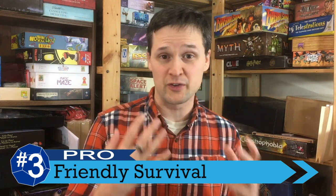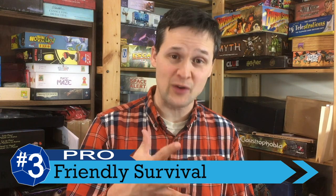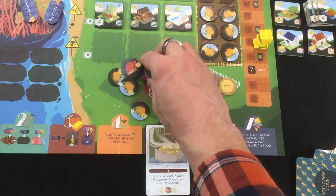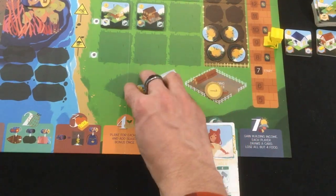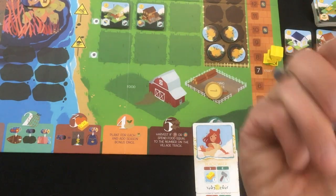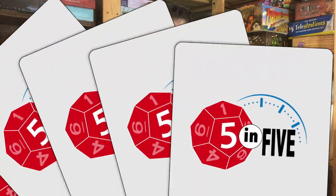That general idea goes right into my number three, a pro, and that's how the game models survival — like in Robinson Crusoe or similar games, but in a really friendly, low-key way. Like many survival games, you are striving with all your might to get enough food to feed your population, but if you aren't able to, nobody dies in this game — they just move away to seek other opportunities. When they leave, your village's prosperity goes down, but that actually makes it easier to feed everybody. So you still have the tension and strategy of trying to take care of your village as optimally as possible, but it's done in a more friendly, accessible way, which again might not appeal to hardcore gamers, but that's not the target audience for this game.